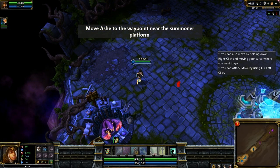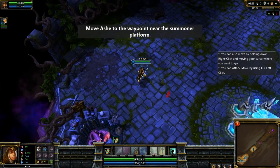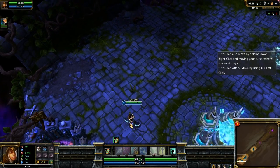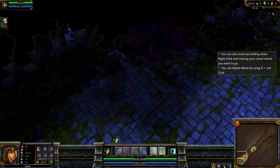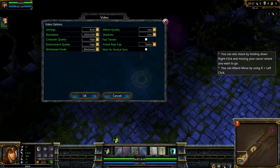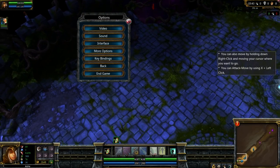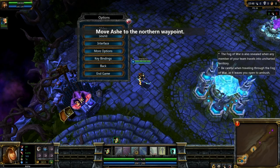It's gone slow again. My aim is steady. The second waypoint is in an area clouded by the fog of war. The fog of war represents areas of the map into which neither you nor your allies can see. Move Ashe to the second waypoint.